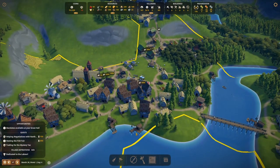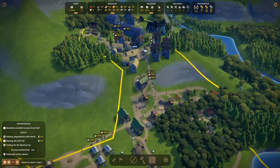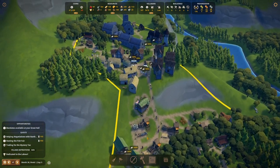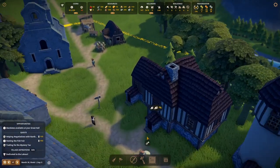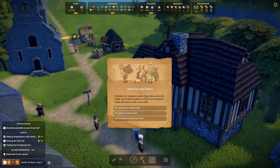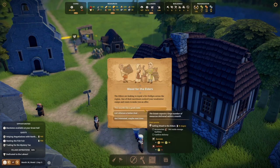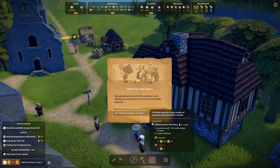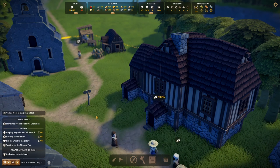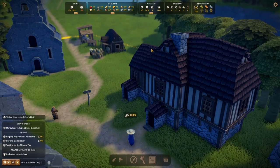We have a merchant on their way in — let's speed them up so they can get to the great hall. What do you want? Wood for the elders — so 100 for 100, 34% chance to increase. Let's give it a go. Negotiation succeeded — we get 200. Brilliant, we'll do that then! That's given us a bit of cash, which was nice.